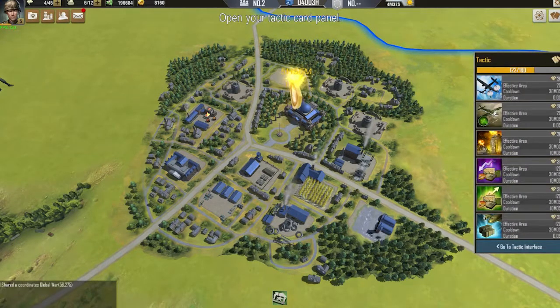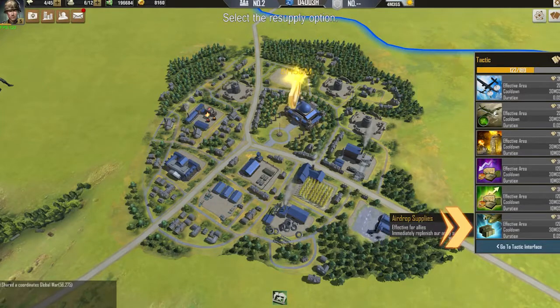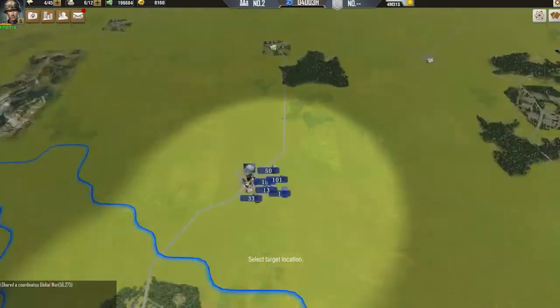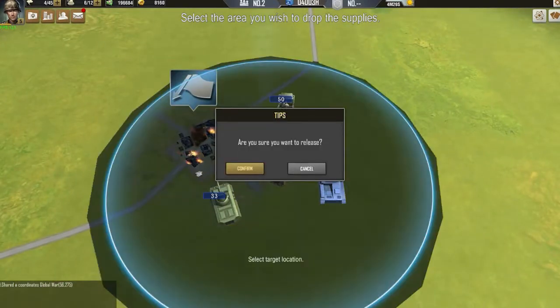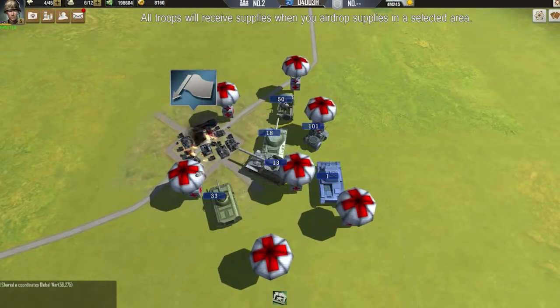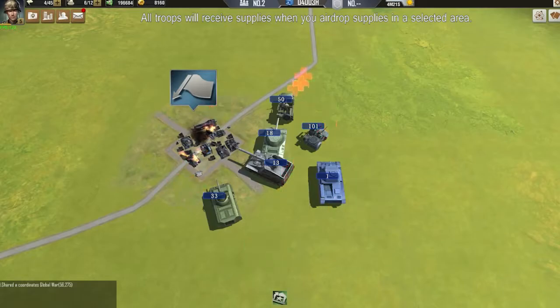Open your tactic card panel and select the resupply option. Select the area you wish to drop the supplies. All troops will receive supplies when you airdrop supplies in a selected area.